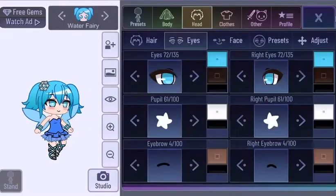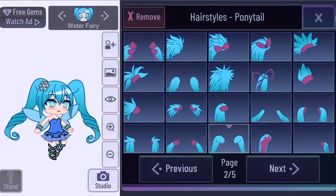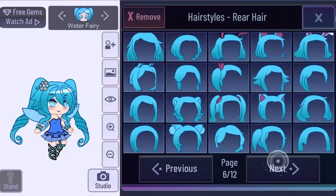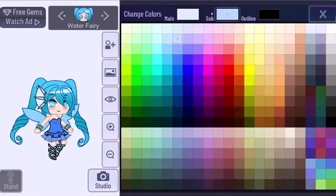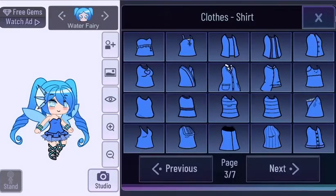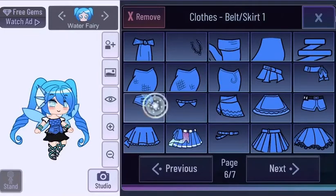Starting off with the first fairy on the list, we have the water fairy. Their profiles give some information about personality, so I want her design to embody that more. For some reason she has a snowflake in her hair instead of like a water droplet. I gave her pigtails — bouncy ones — to go for the magical girl vibes, which I thought would be a good addition to give her more of that water kind of vibe.